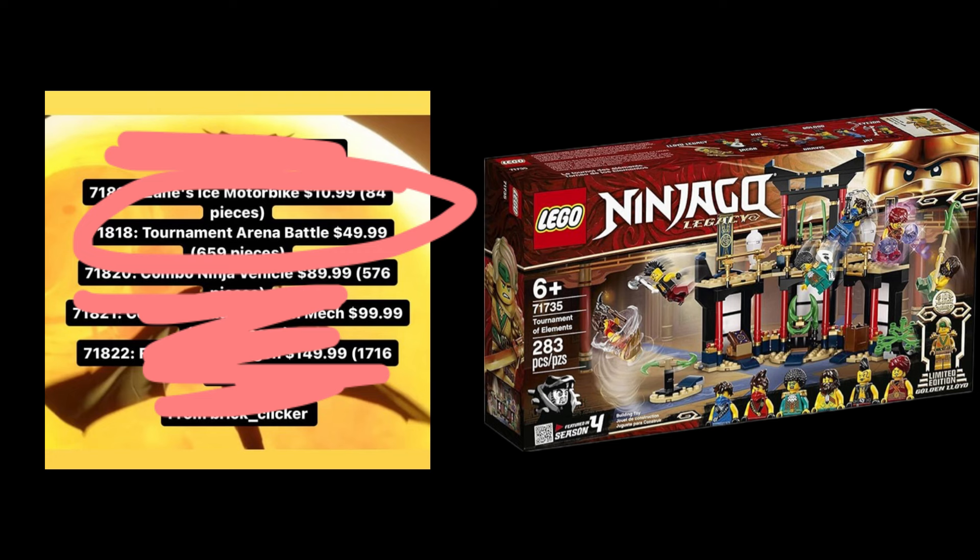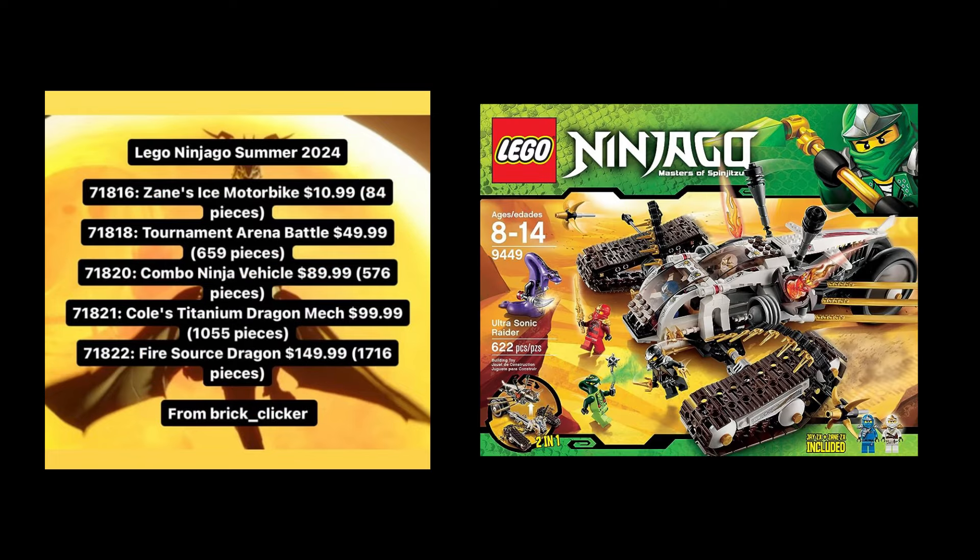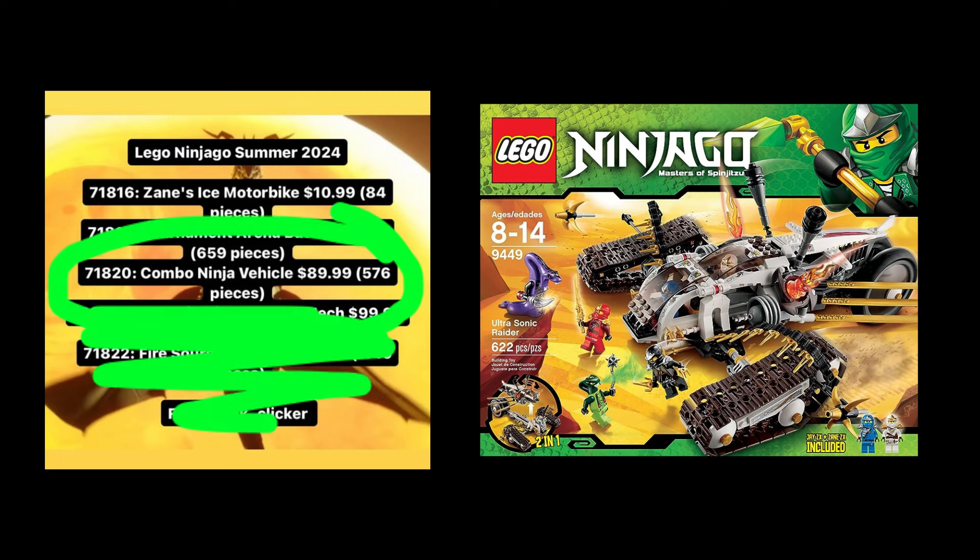Next is the Ninja Combo Vehicle for ninety dollars and 576 pieces. 576 pieces for ninety dollars — I had to double-check that. That is really rough, that is not what we want to be seeing. Feels like a Lego Star Wars video looking at that price-to-piece ratio. There better be some big pieces in this set.